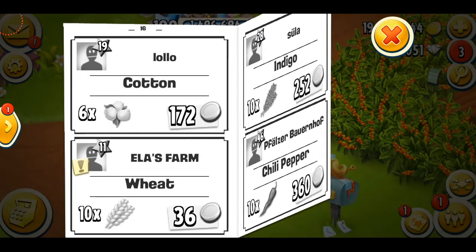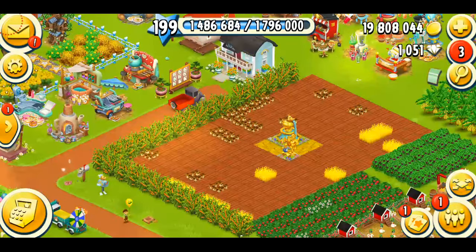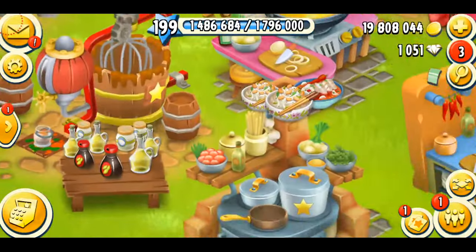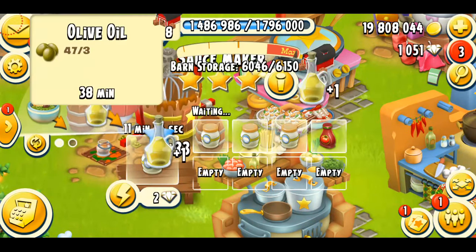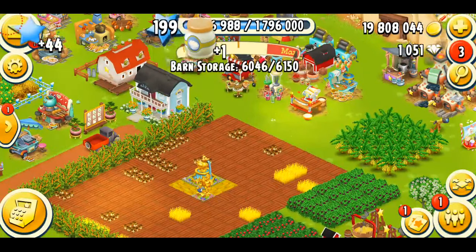You can make extra money with those crops during this event. My barn and cellar are almost full, except I can make some sauce items. Now talking about the decorations — you can see on the top right corner of the screen there's a red notification, which means there's something new going on.